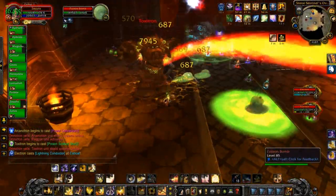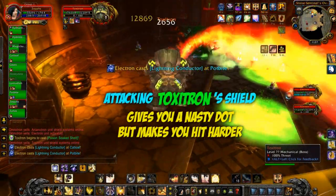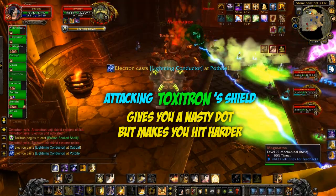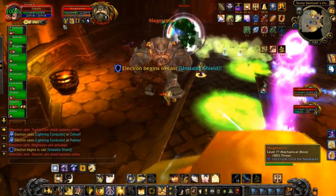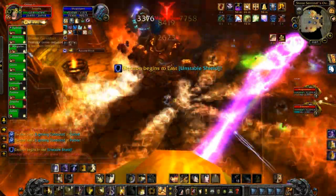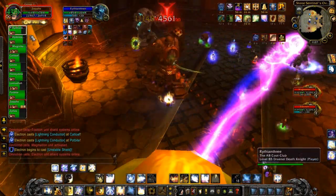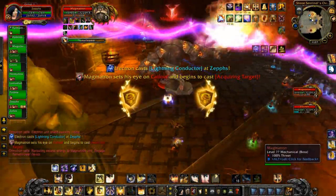One of these things is the poison-soaked shell. If you attack Toxitron while his shield is up, it gives you a stacking DoT which is really nasty, but it makes your abilities hit a lot harder for the duration. So if you've got very good healers or you're well over-geared, you could get a couple of stacks of it and hit harder, at the risk of causing your healers to heal you more. There are other similar things you can try to increase your damage.